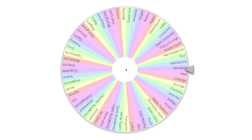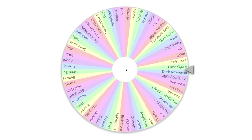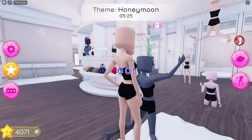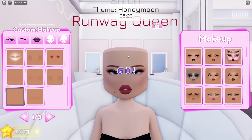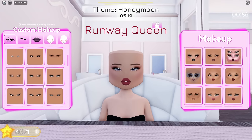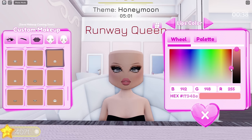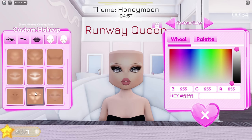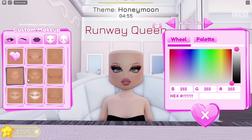Okay, let's spin the wheel. We got Hime Gyaru — I've never used that style before. The actual theme is honeymoon, I don't know if I could win haha. Let's start putting on our fit. I'm gonna do my makeup first. Hime Gyaru is one of the sub-styles in gyaru. Hime means princess, so we'll need to make a gyaru outfit that looks like what a princess would wear.